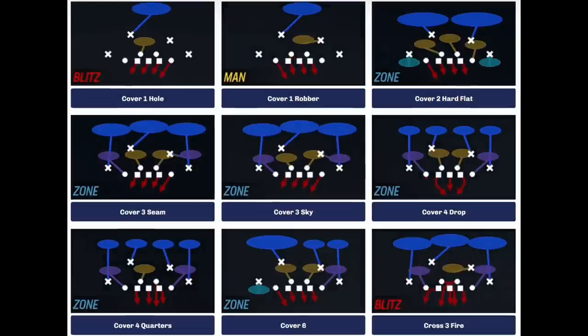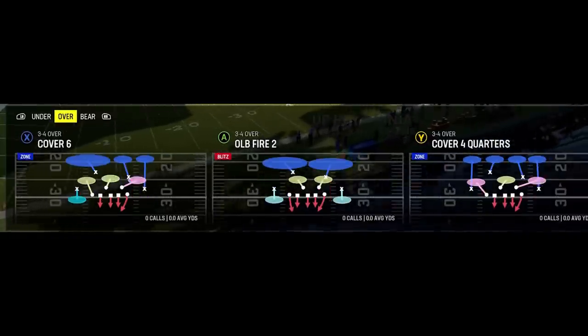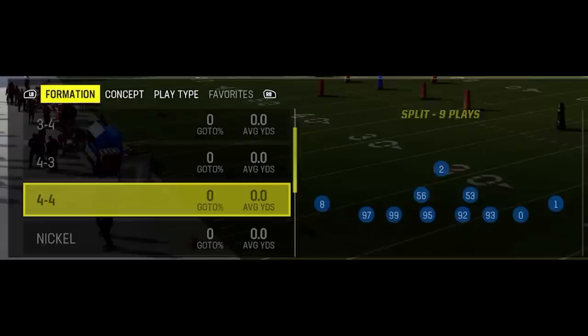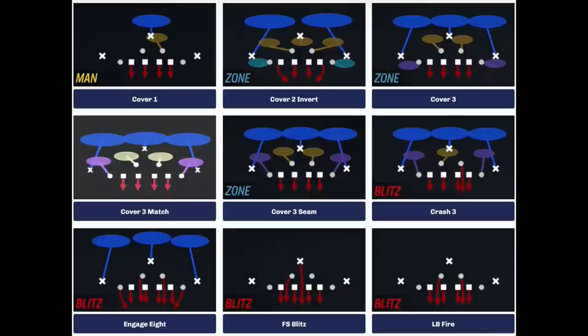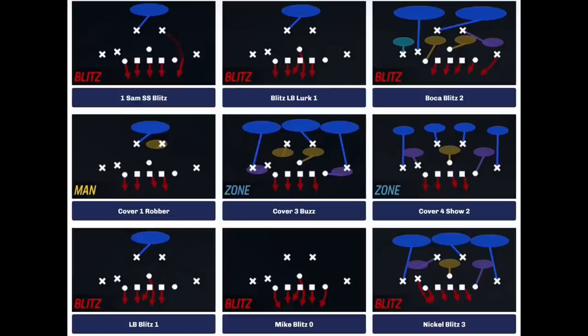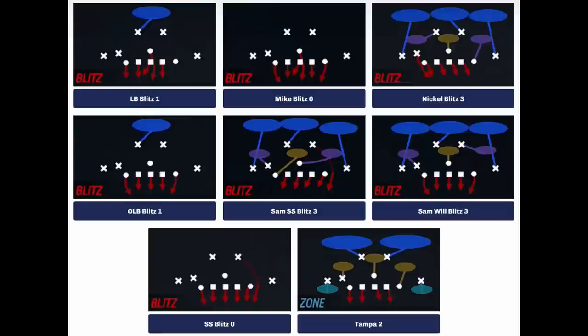The best 3-4 defense is the 3-4 odd and the Rams don't have that — they have the over and the under, which are solid replacements but not as good as the odd. The largest defense in the package is the 4-4 split, which has four linebackers and four defensive ends. It's probably one of the better run defensive packages but not a great pass defensive package. The 3-3 cub is probably going to be one of the meta defenses again, as it has enough defensive alignment to not get bulldozed in the run and has a lot of linebackers. It's a very flexible defense.